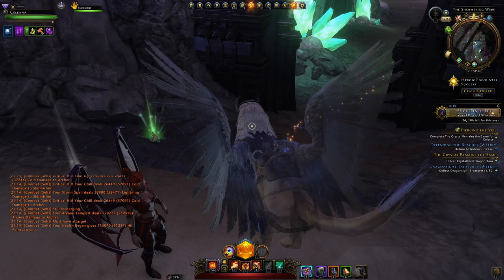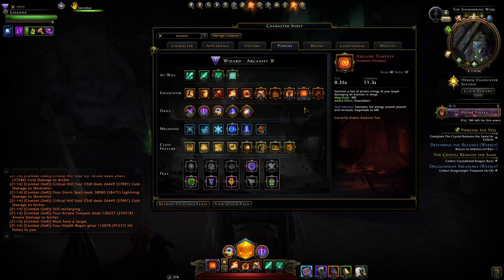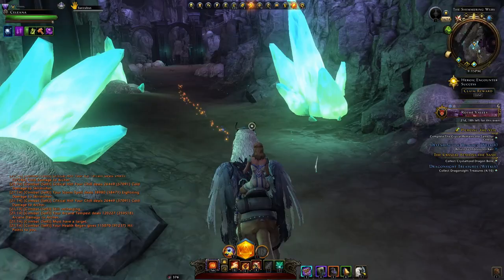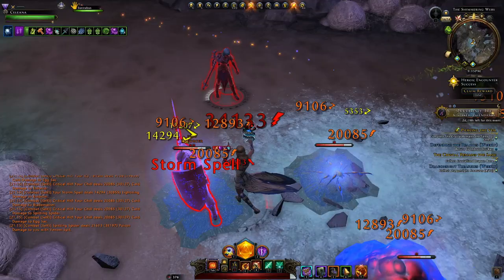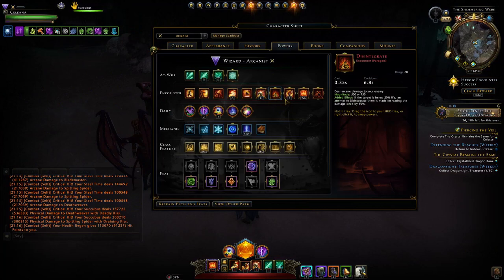We have Steel Time, which is a very nice control effect — slowing and stunning. I generally use that after Icy Terrain just to control them a bit, then use Arcane Tempest on tab, and lastly Lightning Bolt if anything is left. Lightning Bolt has been adjusted so it properly hits enemies a lot better than before. Before Module 24 it was a bit of a mess — you'd barely hit anything, and it was better to run Disintegrate to kill off tanky enemies.